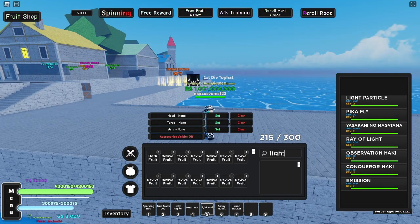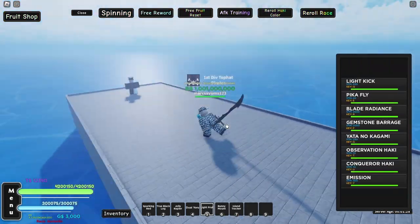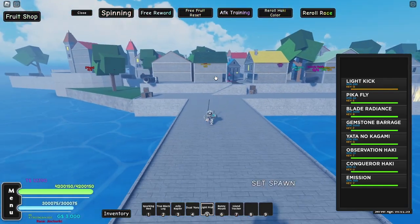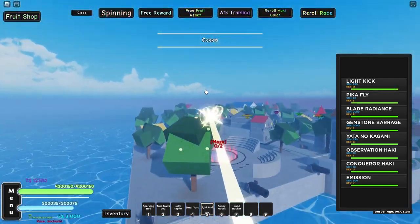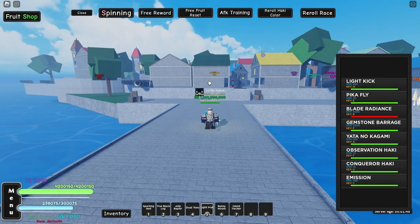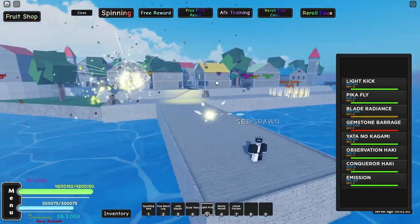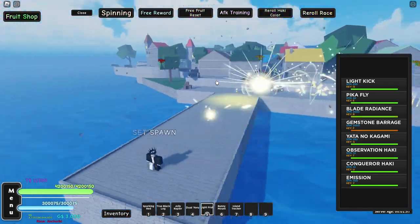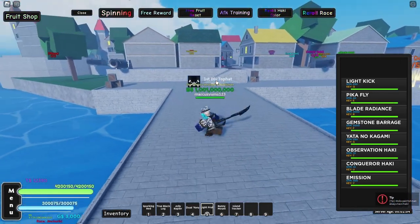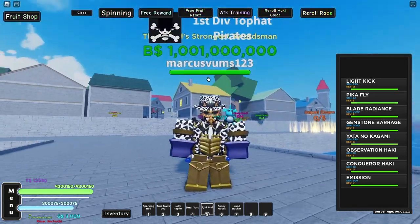I can awaken it right here — go into your inventory, you obtain a light scroll from a boss, you simply use that and boom, you got fully awakened light fruit. First up the light kick — just kick with light. You got the new pika flight, also incredibly fast and it looks pretty cool. Then you got the blade of radiance where you pull out a sword, the gemstone barrage which is the same move as before but way quicker, and the Yata no Kagami mirror move where you go from side to side and kick down.